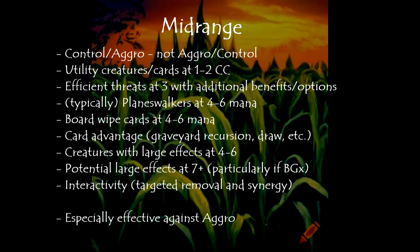Utility creature cards or other cards at one to two casting cost. Efficient threats at three with additional benefits or options. Typically, planeswalkers at four to six mana. Board wipe cards, if available, at four to six mana.